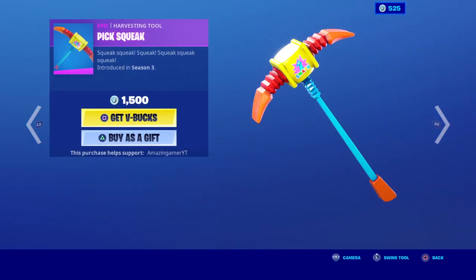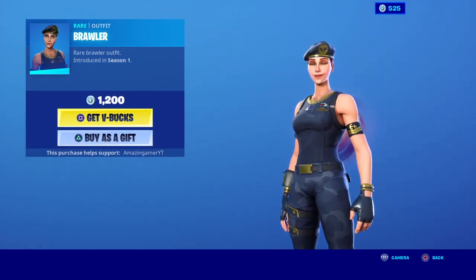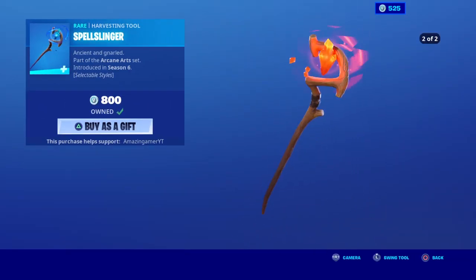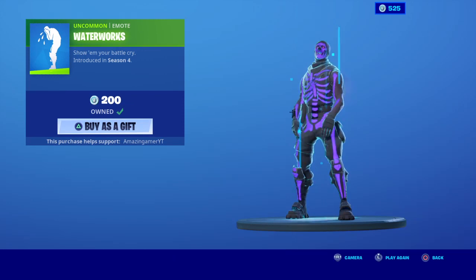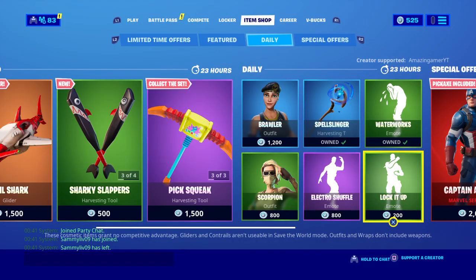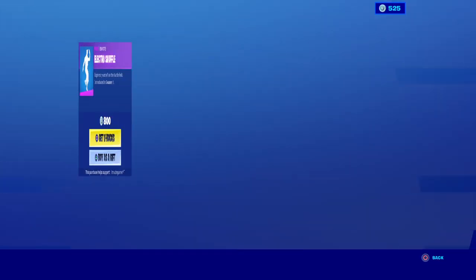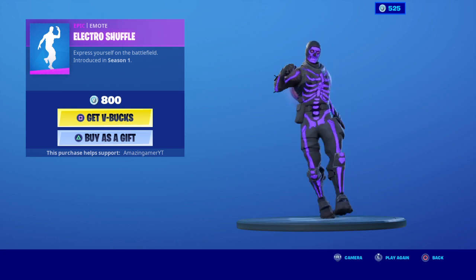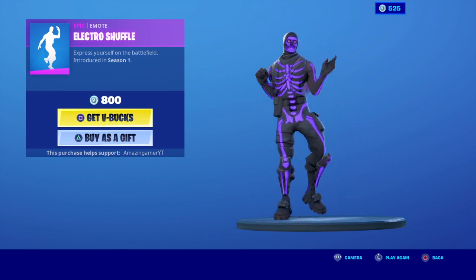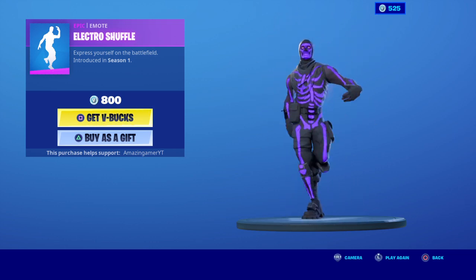Alright, what else have we got? Brawl has made an appearance in the item shop, looking cool. Spell Slinger is back with the two edit styles. Waterworks is back in the shop — just like the griefers when they get killed. We also have Lock It Up. We also have Electro Shuffle — the Fresh is the rare one.